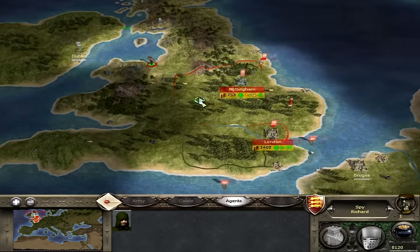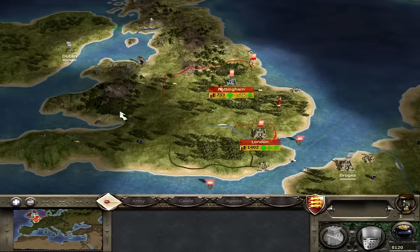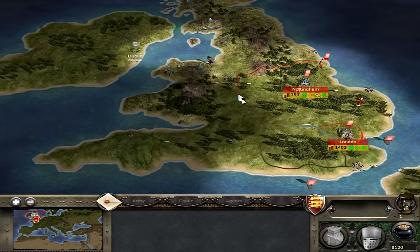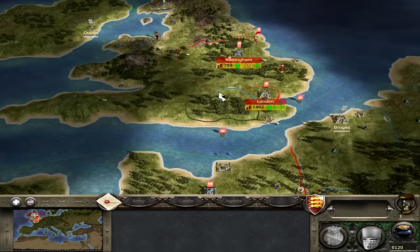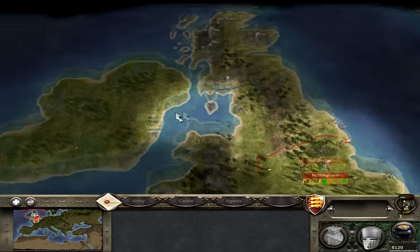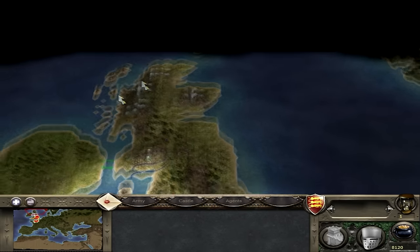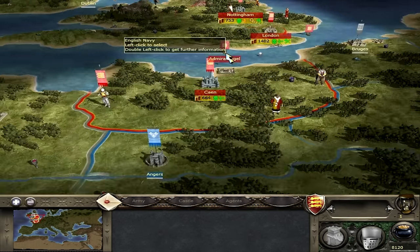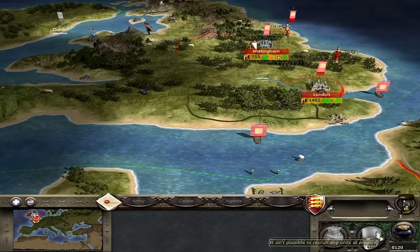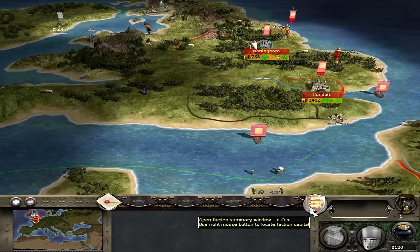In the base game of Medieval 2, only Scotland and England are playable factions in Britain — the rest are rebel settlements. If you're interested in playing as Ireland or Wales, the Kingdoms expansion includes a Britannia campaign with an enlarged map of all Britain. All four home nations are playable as well as Norway, which controls some northern Scottish islands. It's a campaign I'd definitely recommend.